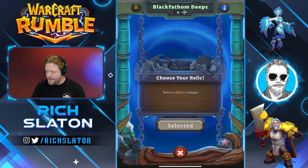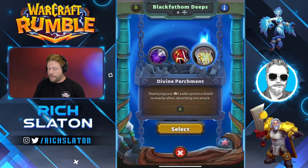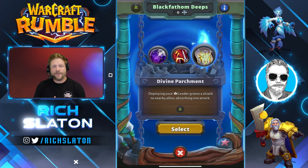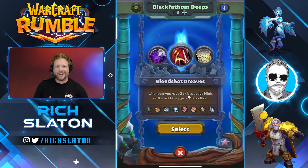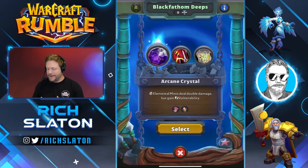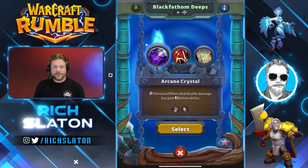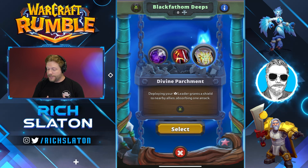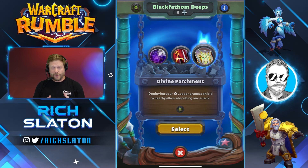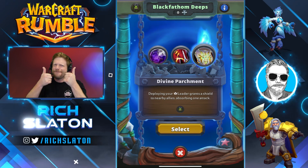We're going to go ahead and go with Grommash. Let's begin. We're going to make our first selection. I'm going to go with Divine Parchment because we have Bloodlust already, and Bloodshot Greaves gives Elemental Minis double damage but gains vulnerability — I don't want to make them into super glass cannons. But deploying your leader grants a shield to nearby allies absorbing one attack — that's really valuable. Bloodlust plus defense for our troops: big win.